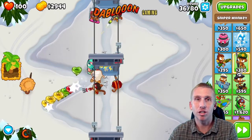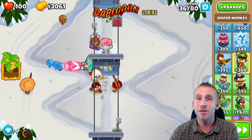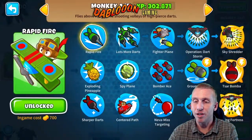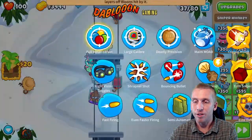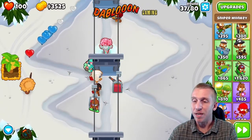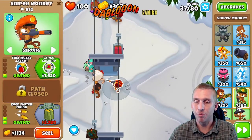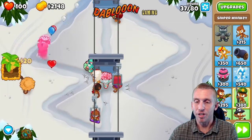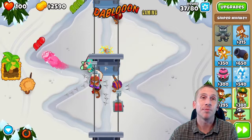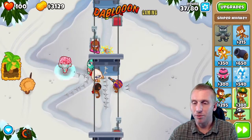The chopper will definitely help us take down that MOAB if the sniper can't handle it. For MOABs when you're not sure how crazy the level is going to be, just always get monkey towers that chase the bloons — never-miss targeting like the sniper, the chopper, or the mage at short distances. You want towers that chase the bloons so you can cover most of the map.